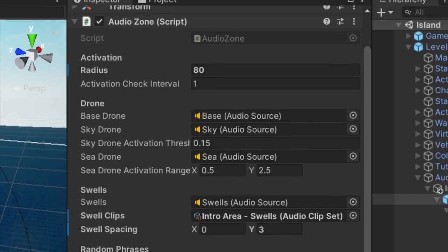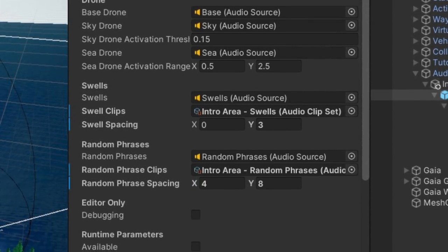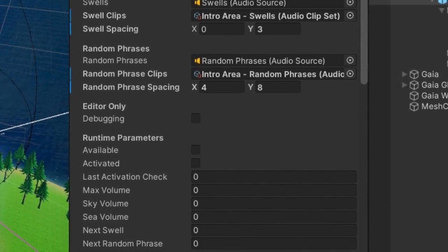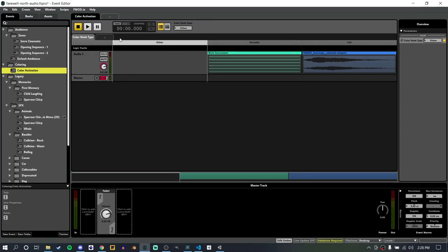The way we had been working before was I was building all these complex scripts and behaviors to try and match what the composer had envisioned, but that's a pretty slow turnaround because it's all custom code and we have to go back and forth to get the right feel. With FMOD, the composer can design the audio exactly as they want it, and when it gets played in game it'll be exactly how they envisioned it. It's going to reduce turnaround time a lot and allow us to build even more adaptive audio.